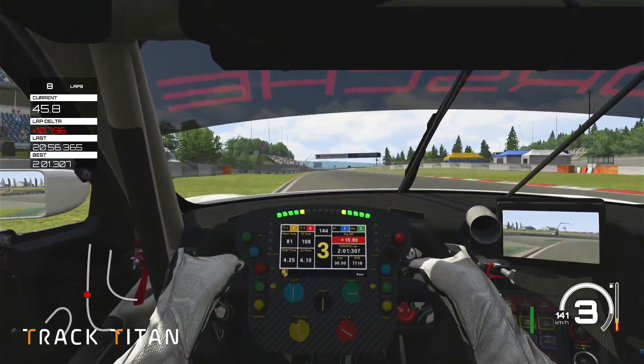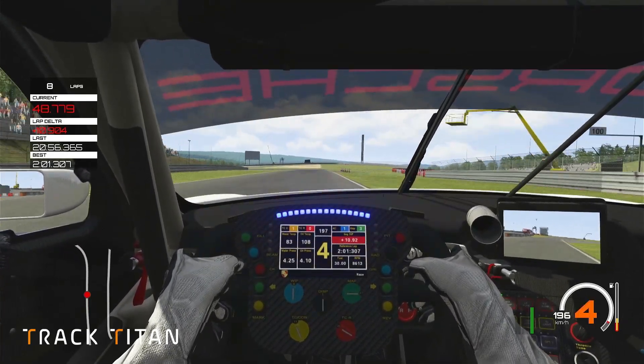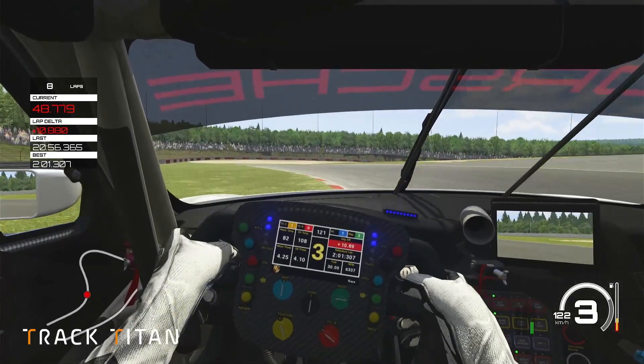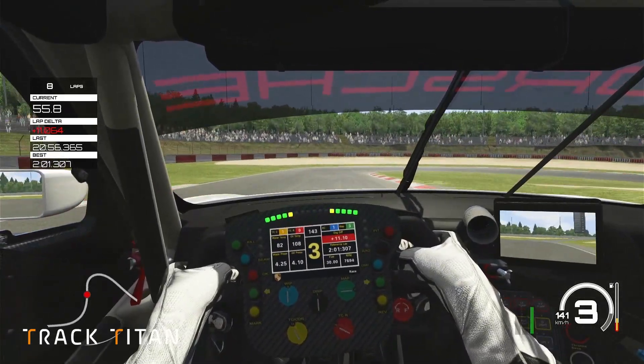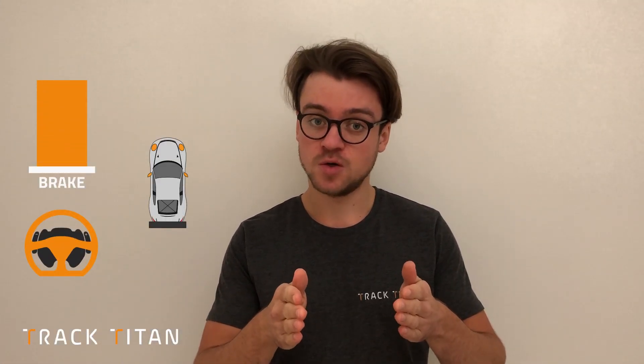Let's look at an example of turn-in oversteer here. Approaching the corner, shifting up the gears, and then we get heavily on the brakes. You can see the moment we turn in, the rear just steps out — saving it just about there — but you can see losing quite a lot of time because of that. Braking in a straight line seems to be quite stable, but as soon as the driver starts turning in, this is when the rear starts stepping out.